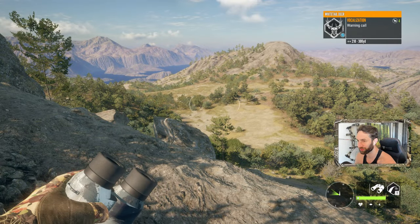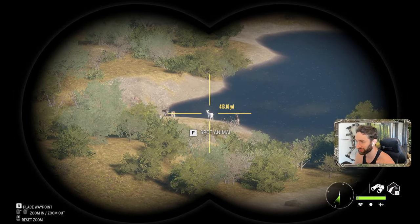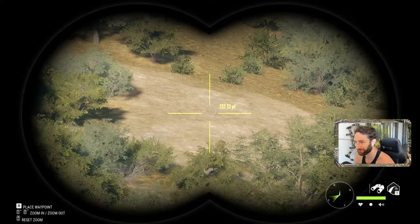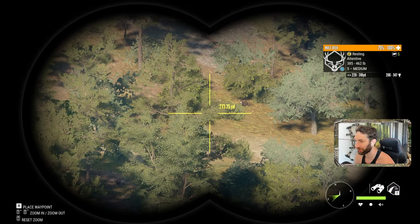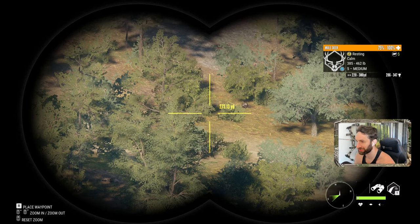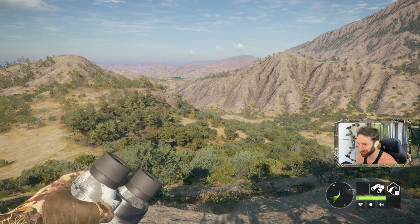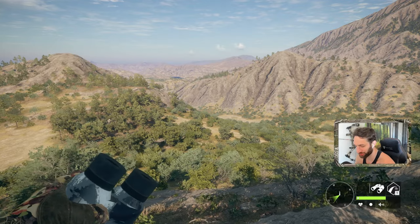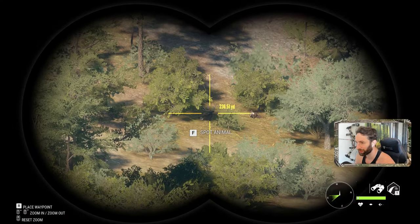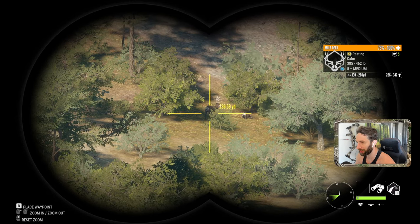Was that impressive? We could probably take this doe down from here with this thing. 45-70, 400 yards away — I don't think it would be able to take him down. Our buck did not get spooked — in fact, he's perfectly chill right there. We're already out here at 270 yards, which means we technically only need to get about 50 yards closer. If that's the case, we could go for a pretty epic shot. We've got to make sure we reload this thing so we can have a bullet.